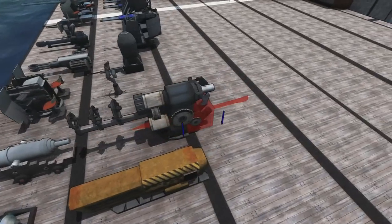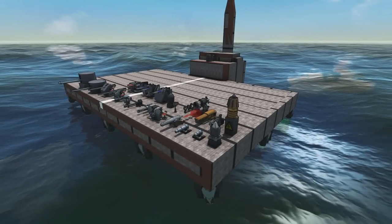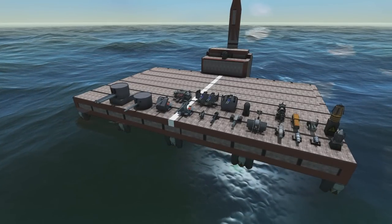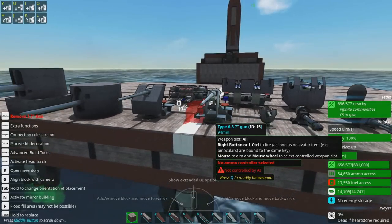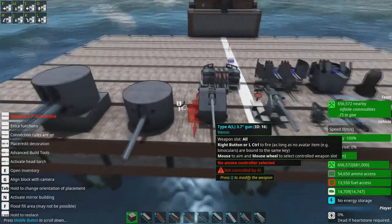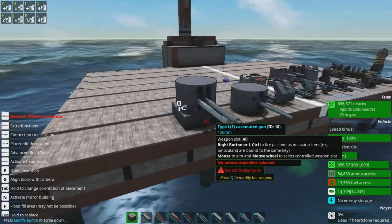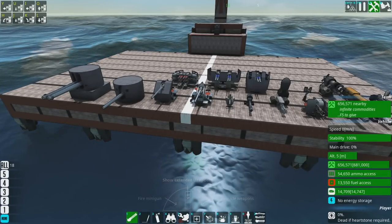A ship armed with nothing but shard cannons can actually just put out decent damage against most things. But for the absolute cream of the crop — and by process of elimination, you knew where this was going — it's the custom shell simple weapons. In order, we have the grenade launcher, the Type A 3.7-inch gun at 94 millimeters, the armored version of the 3.7-inch gun, the 130 millimeter casemate gun, and the 150 millimeter dual casemate gun. These are the best simple weapons, just hands down, simply because they use custom shells.